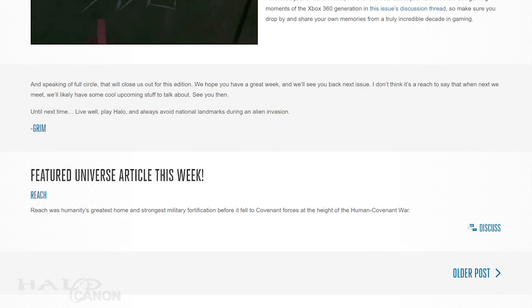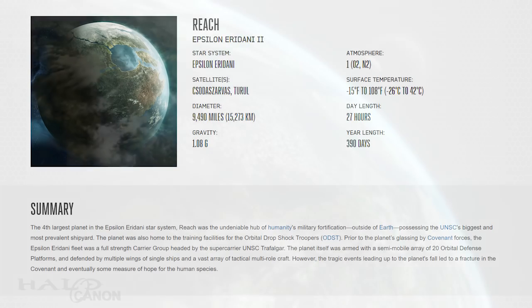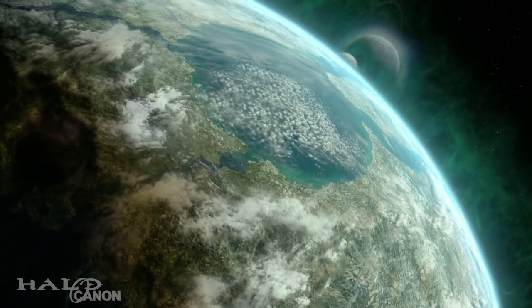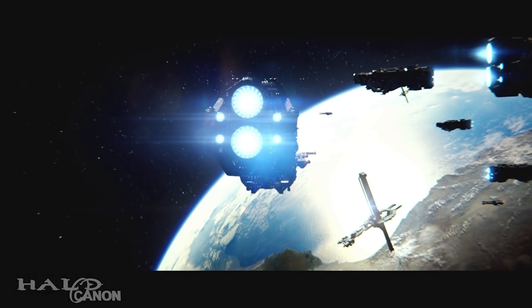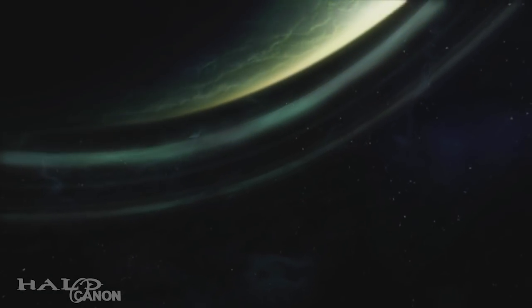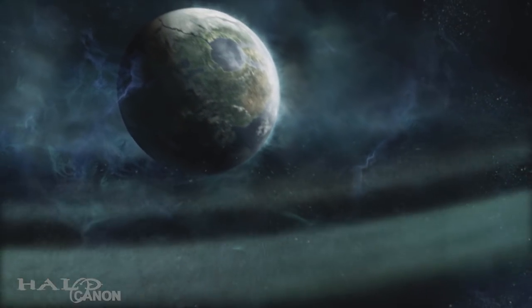Appropriately, that wraps up the main article and brings us to the new universe entry this week: Epsilon Eridani 2, aka Reach. There's really not much new to say, especially if you've played Halo Reach and/or read the Halo Fall of Reach novel. At its peak, the planet represented the might of the UNSC — its military powerhouse second only to Earth. It was one of at least five habitable planets in the Epsilon Eridani system and the fourth largest body in that system.